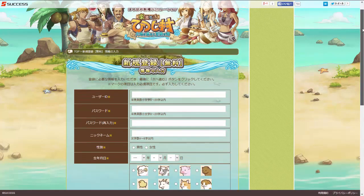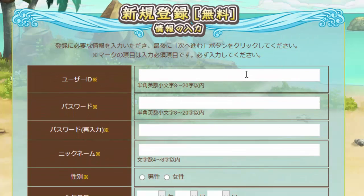Now you're taken to the sign-up page. The first thing here is going to be your user ID. This is what you're going to use to sign into the site with, and it's not going to be visible to other players, so you can put whatever you want. It has to be at least eight characters, so I'm going to put MetapodChannel. And then make up a password for the second box, and then the third box is to repeat your password, so type it again.